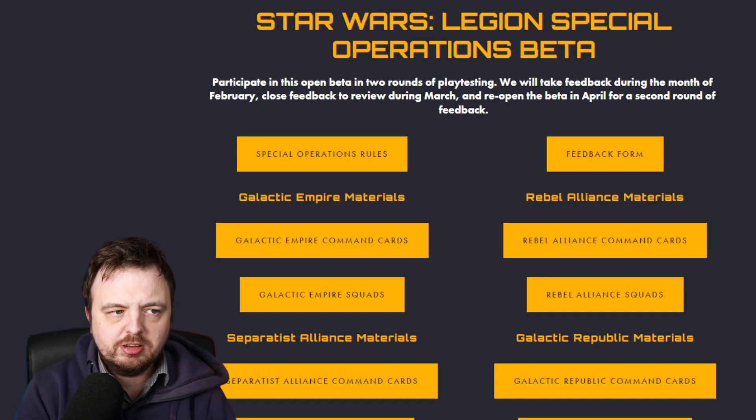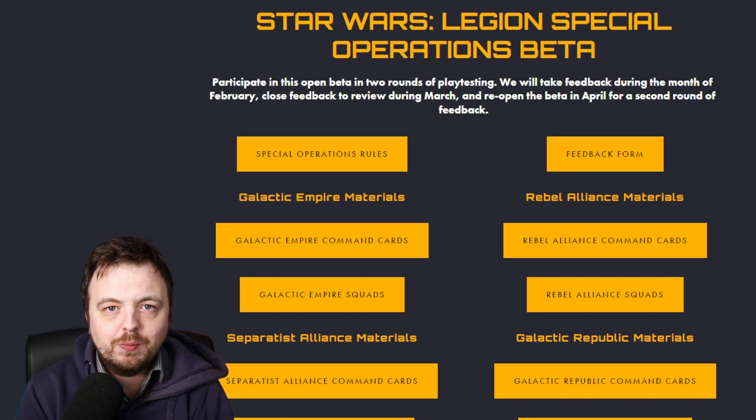You can find the Star Wars Legion Special Operations beta. There are a couple of things you might notice: you can see the special operation rules, the feedback form — because obviously this is a beta and they want you to actually test things — and then they have specific faction command cards and squads for each faction. The squads are really interesting in themselves, and we'll get on to that in a minute.